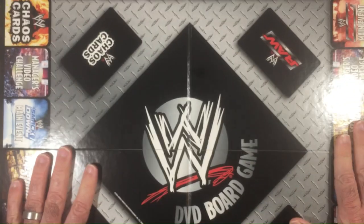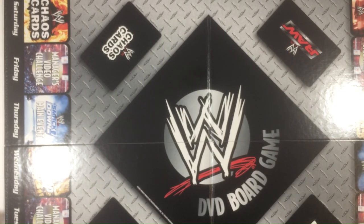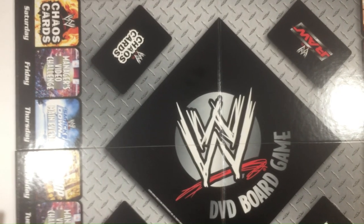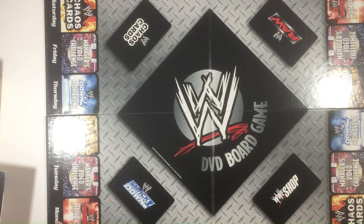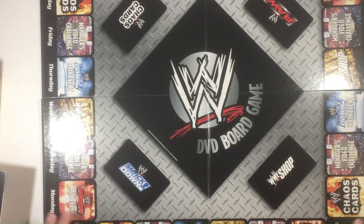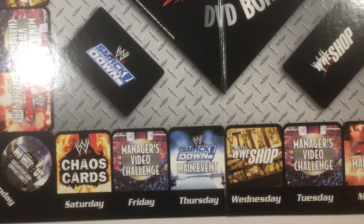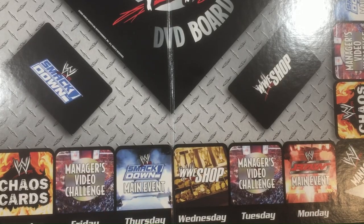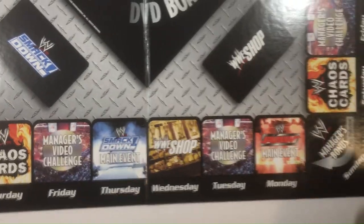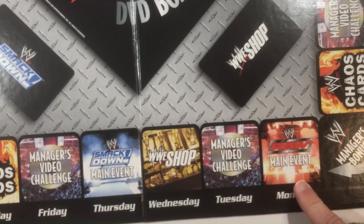Here's the board — it's a fourfold, like school metal material. It's the Raw Ruthless Aggression era. Everything's easy to read with big letters. You go around in a Monopoly style: put your cards here, Raw over there, Smackdown there, chaos cards, shop cards. You can land on draw a chaos card, video challenge on Fridays, main event where you can challenge for a match, and WM Shop to get a card. When you pass start I think you also collect your weekly salary to pay your wrestlers.